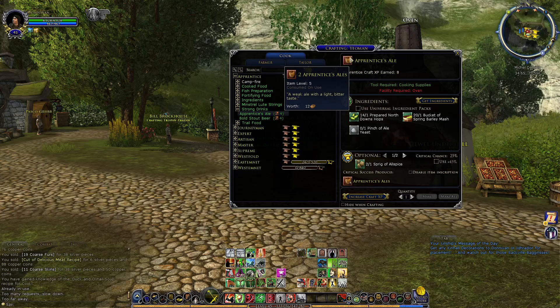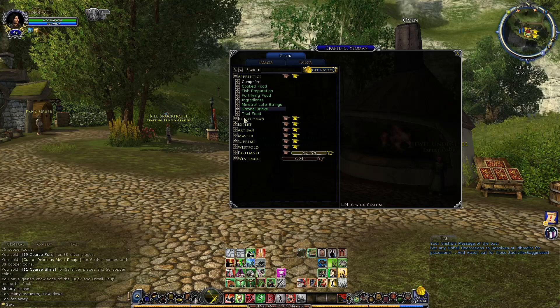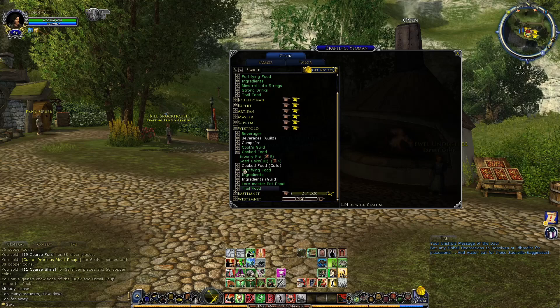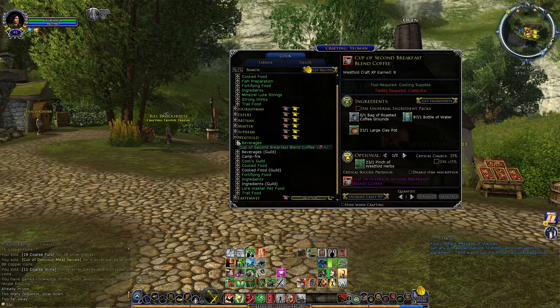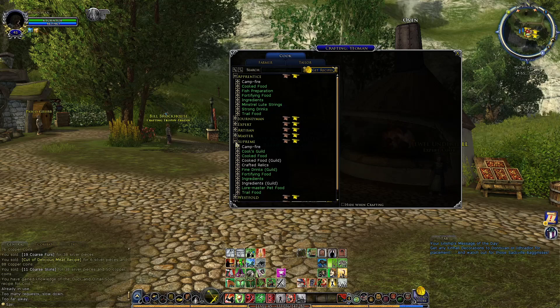Then there's strong drinks, because you can make ale. This is mostly a roleplay tool — your character can get various levels of inebriated in the game. There are really awesome visual and sound effects when you start to get a little tipsy, and there are various levels of tipsy to the point where you can actually get so tipsy that you end up waking up in a strange place without your pants — you literally get teleported. You can also make beverages like teas and coffees; coffee gives you an out-of-combat run speed boost.